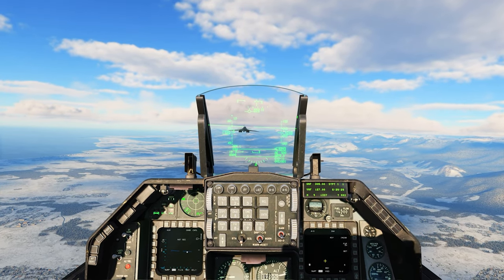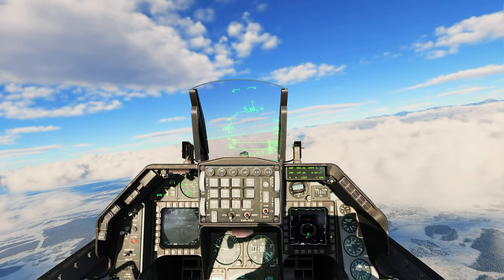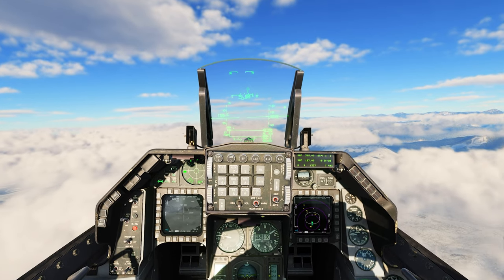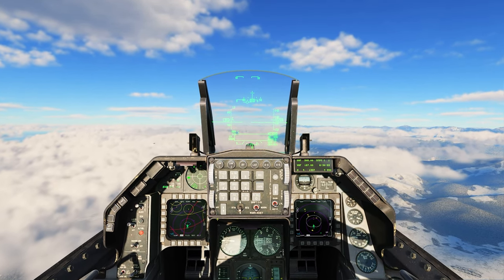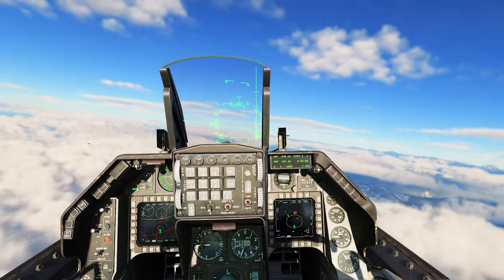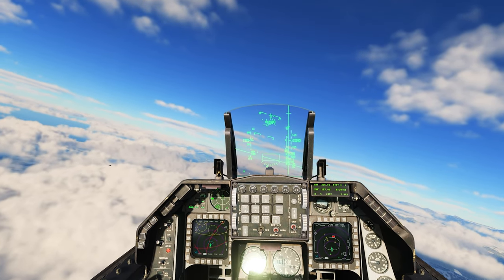Switching to HARMs — I'll set them to PAIR so I drop singles. The HARM is ready. I need to climb above the B-1s to spearhead their route. I already have the SA-6 right here — let me verify it on the HSD page. Yeah, looks about right. We can also see friendly SAMs. I'll lock that SA-6 and wait for a better PGM solution — PGM2 will be enough. Let's climb and turn a little bit to triangulate the SA-6's location.